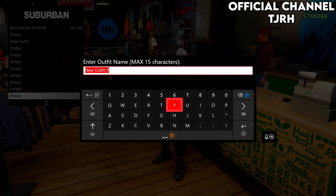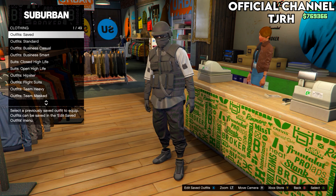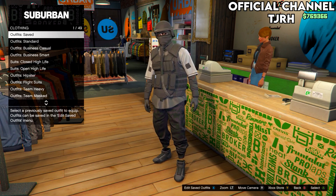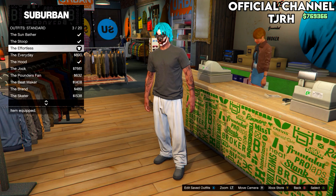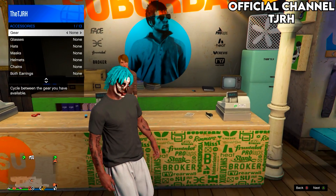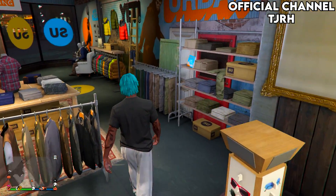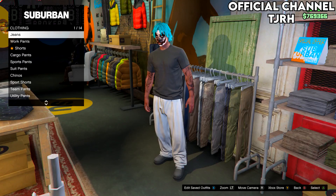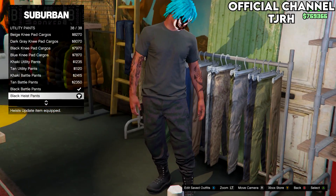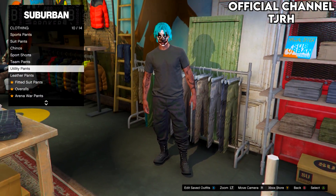Save your outfit above the outfit that's transferred from the female — I usually save mine to slot 10. You should also see that the outfit from the female is now on your male character. If it is, everything has worked perfectly. Now equip the effortless standard outfit, remove any accessories, head to the pants section, go to utility pants, scroll to the bottom, and equip the last ones — the black heist pants.